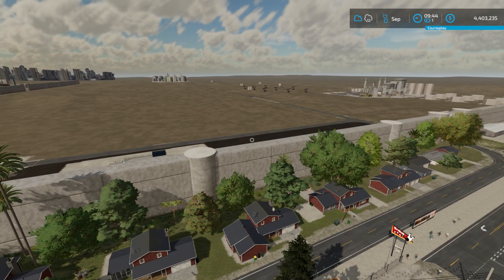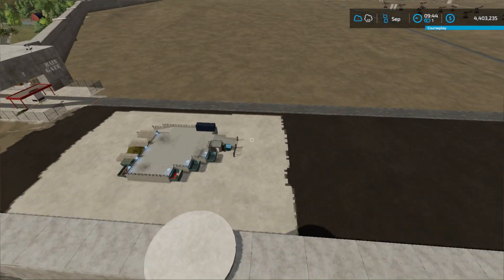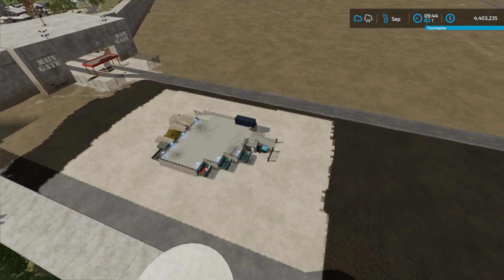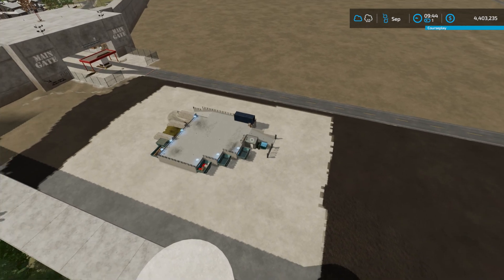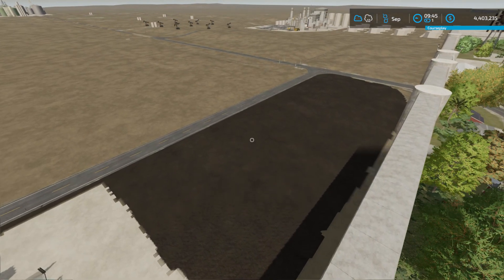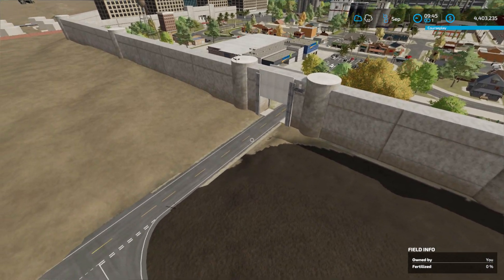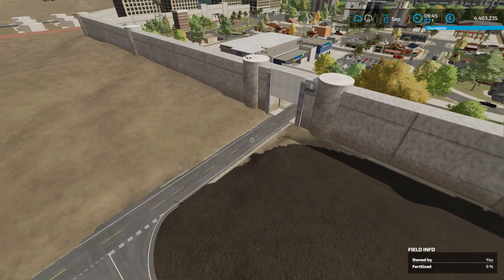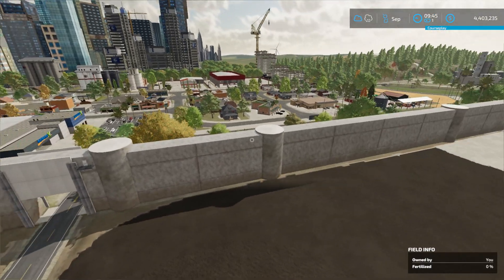I modified this map just slightly for my purposes, and you'll find the modified version in the files that you can download — the download link is in the video description below. I modified this and plowed a little section of land and added a recycle center where you can sell your garbage. Every one of these positions will accept the garbage from my garbage cans. The original author had this gate blocked off with soil on top of the road — I removed that and allow you to use this road to get in and out of the map.